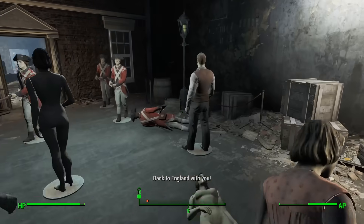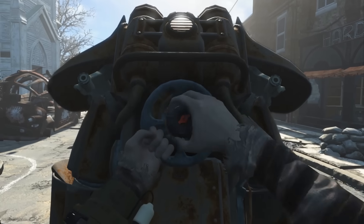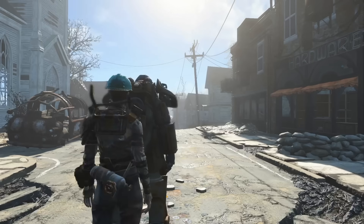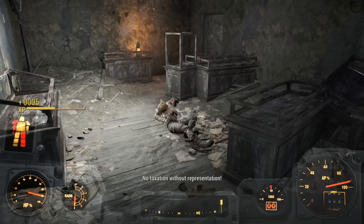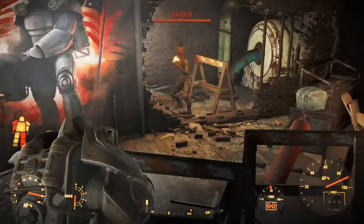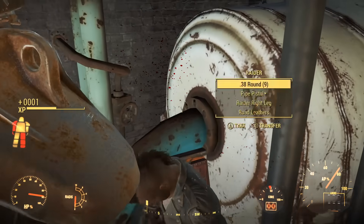I went inside without the armor to snag a Fusion Core, then left the building and got back in my Power Armor to begin riding circles around all my enemies. Pain Train does far more damage than I thought it would, by a lot. All it takes is one Hydraulics Powered Forearm to the chest and a Raider dies. One hit — who'd have thought?